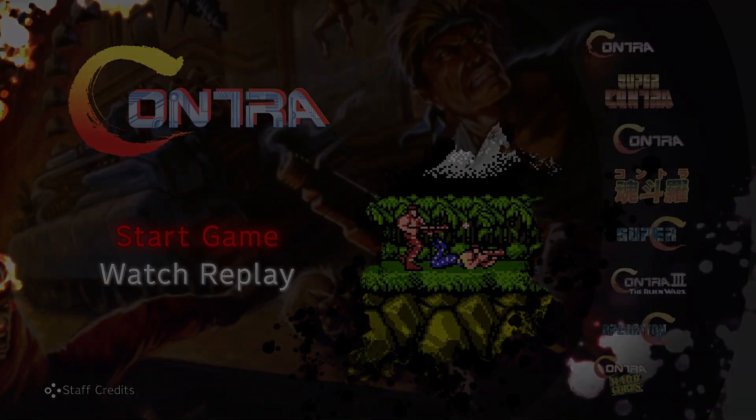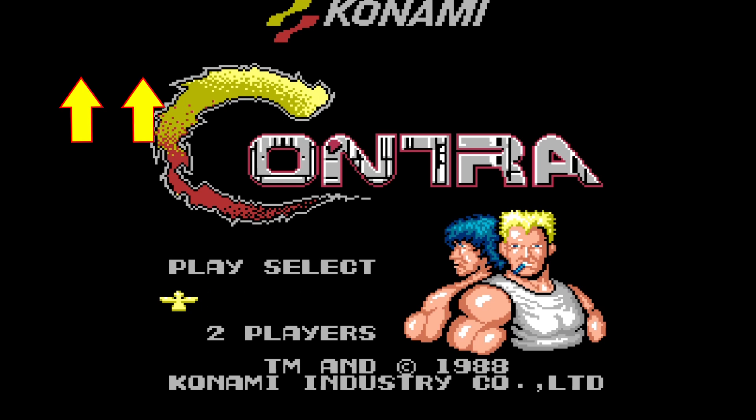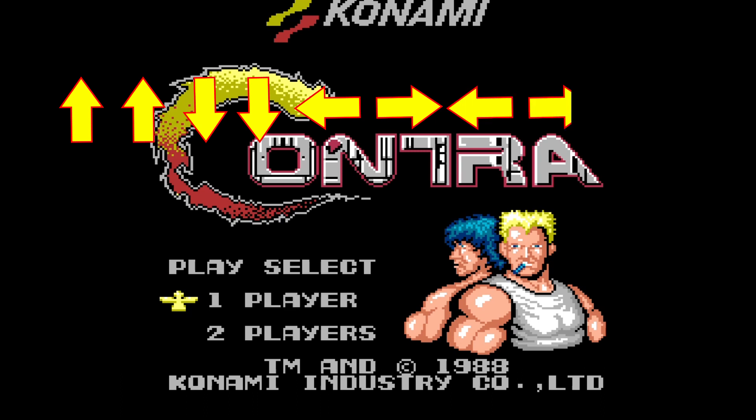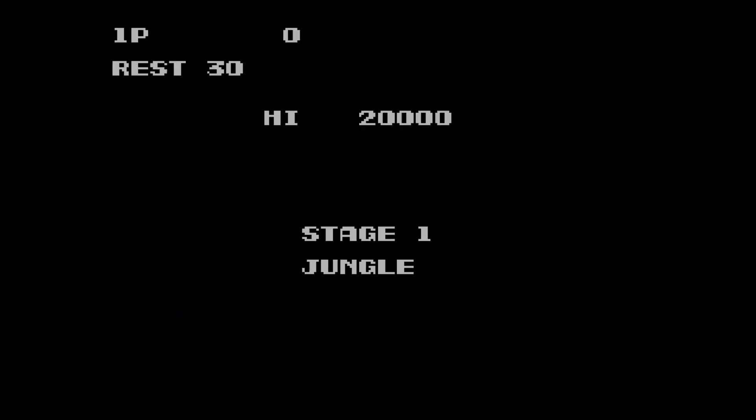Let's just play the original 1987 Contra game for the NES that most people are familiar with. Before that, let's put in the old Konami code: up, up, down, down, left, right, left, right, B, A, select start. Yes — 30 lives! This is the way Contra was meant to be played.